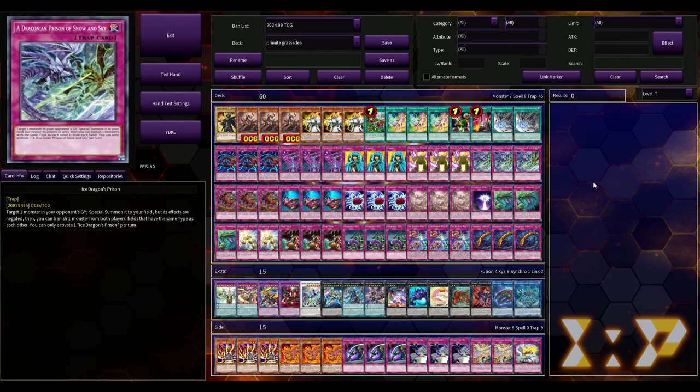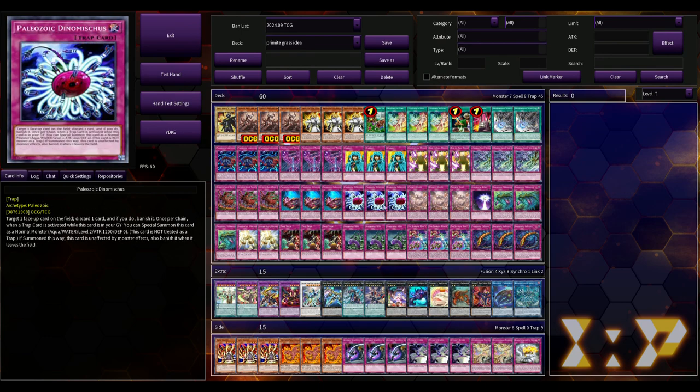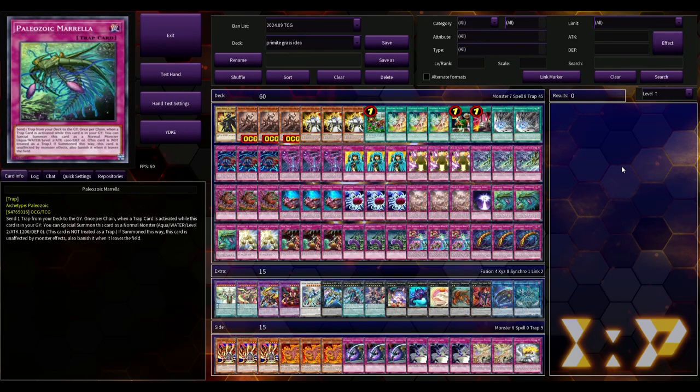There's absolutely something here. I don't see anybody talking about it — I've seen comments on YouTube saying 'try this with Paleo cards,' and then nobody actually tries it. You can't tell me that having 18 normal monsters and being able to do something with them with Primite cards just doesn't exist, because something absolutely exists here. Let me know what you think down in the comments below. I'm testing for YCS Orlando at this point — this format's dog water. Thanks for watching, I'll see you in the next video.